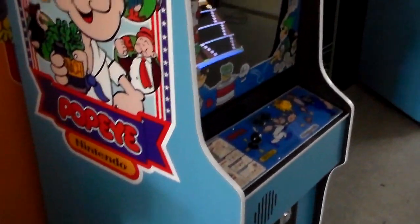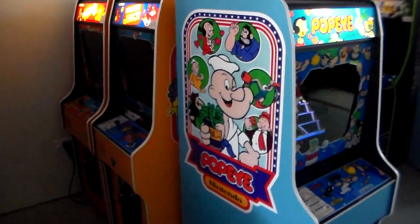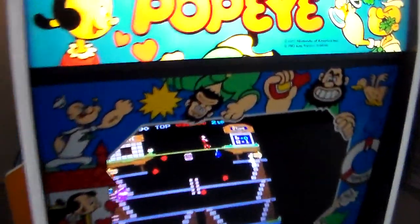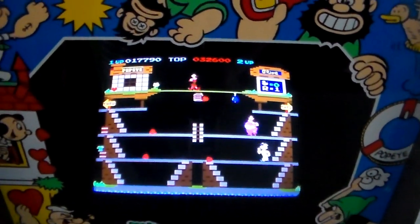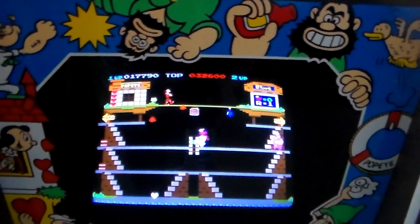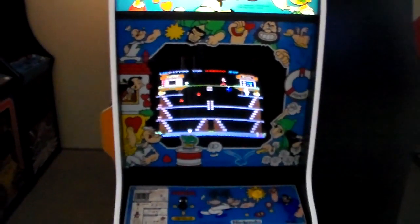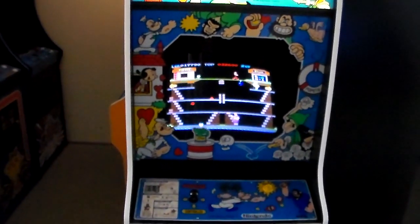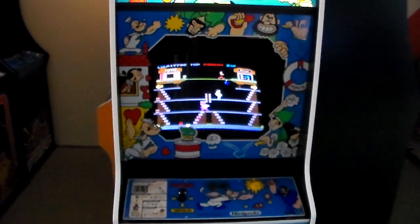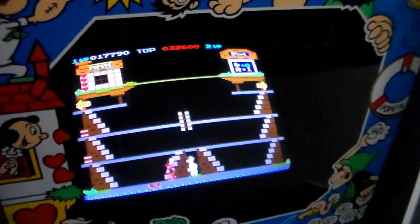We gave it a place of prestige in our showroom so everybody could see all the side art. We've got a little Nintendo row going here now. By the time you see this video, Popeye may have sailed on off to someone else's home. You can see all the games we have available on our website at lionsarcade.com, or stop by our showroom in downtown Rock Hill, South Carolina — about 15 miles south of Charlotte, North Carolina. We've got tons of games in at all times. If you're not local, just subscribe to us here on YouTube — we film videos every time we get something cool in.